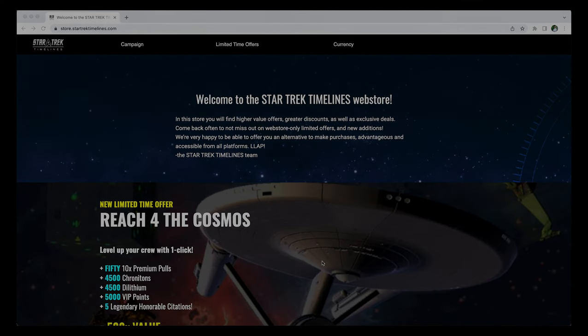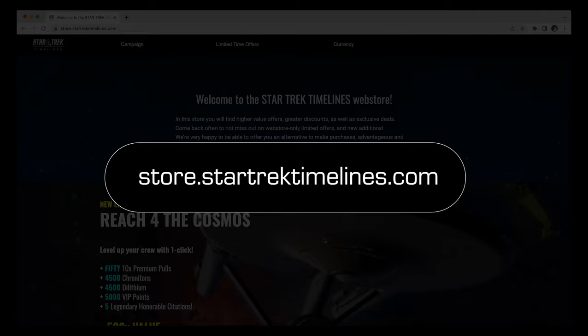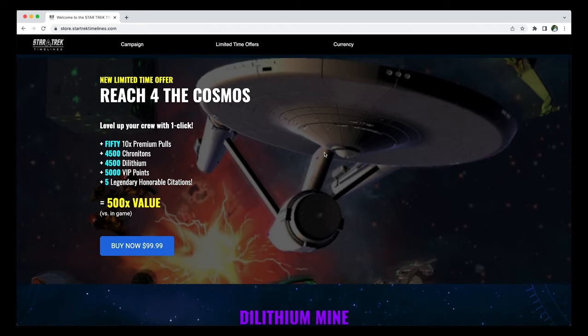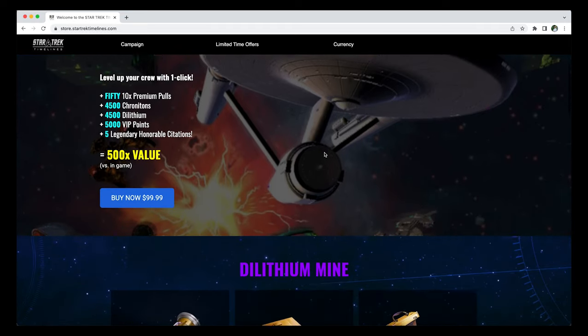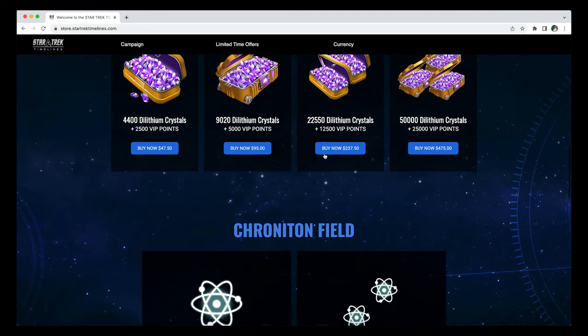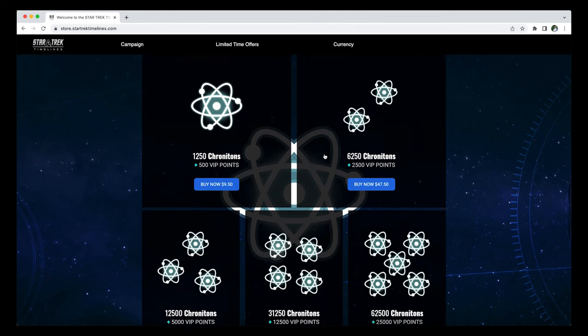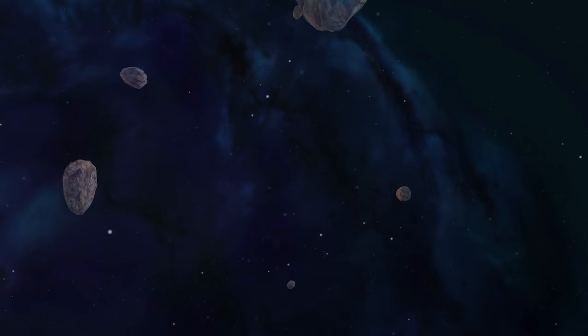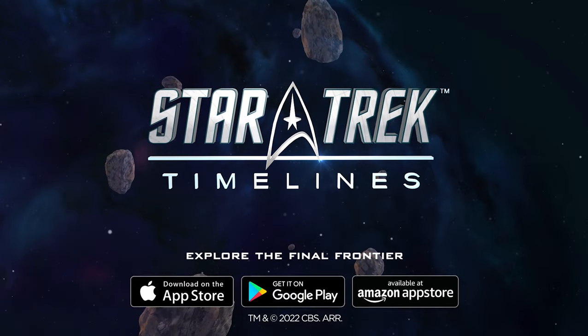Lastly, we are releasing a web shop at store.startrektimelines.com. Why a web store? For the convenience of a store accessible from any platform, but more importantly, to be able to offer you discounts, higher value offers, and web store exclusive deals. Please feel free to check that out. Thank you for watching and live long and prosper.